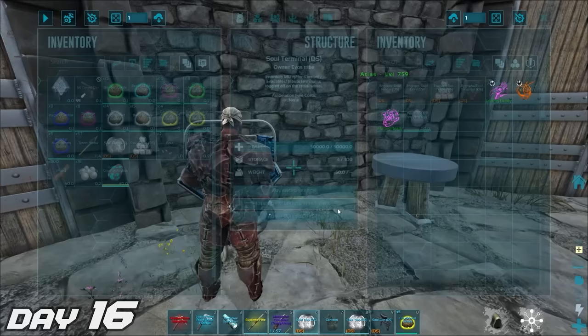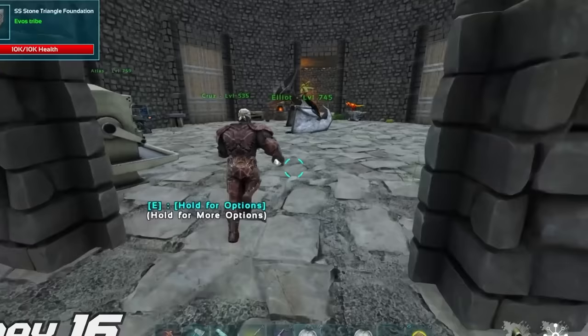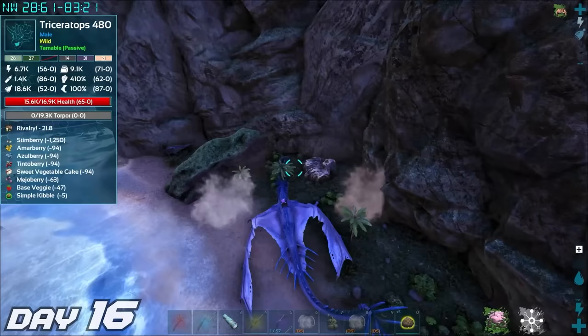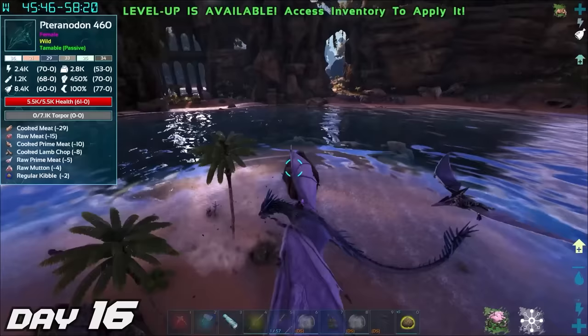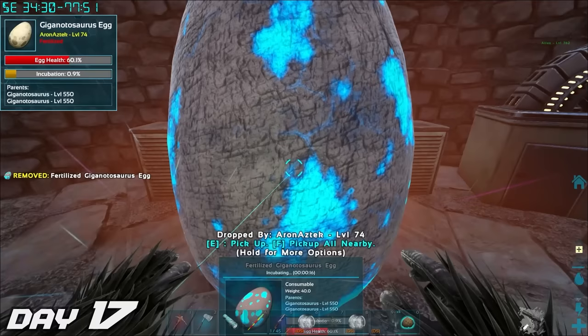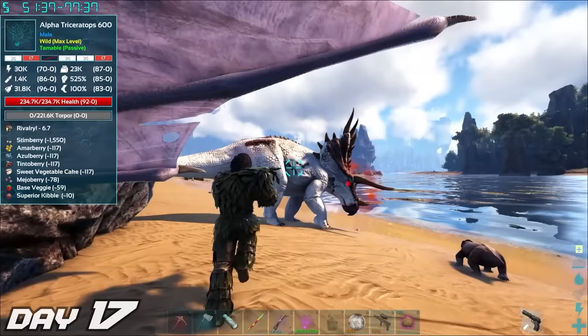Day 16 — we placed our newly acquired giga egg in the soul terminal that we had just made. This will allow it to incubate all the way down to about 1%, and then Atlas our wyvern — not the person that plays with us — asked to go on a murder spree, so we did.